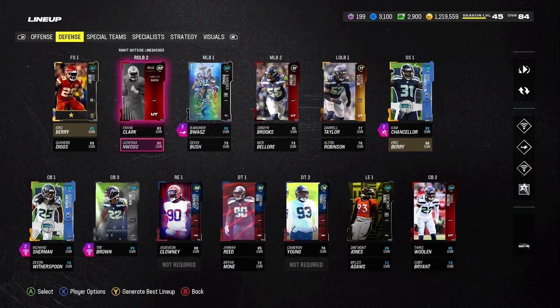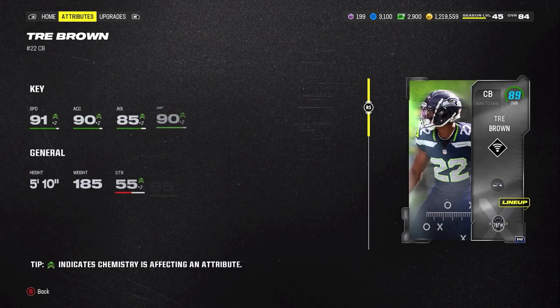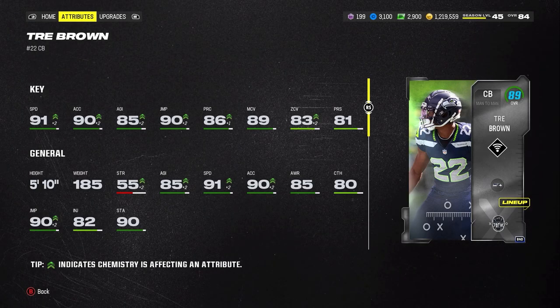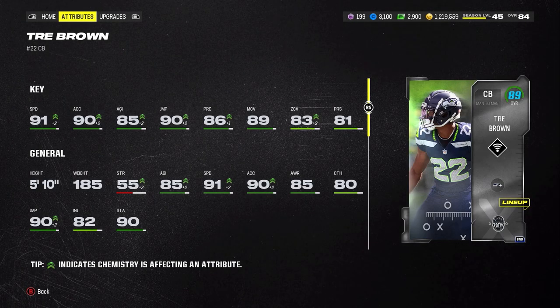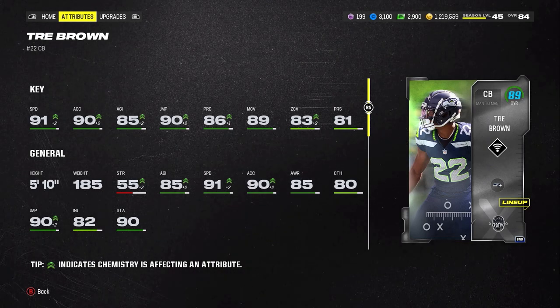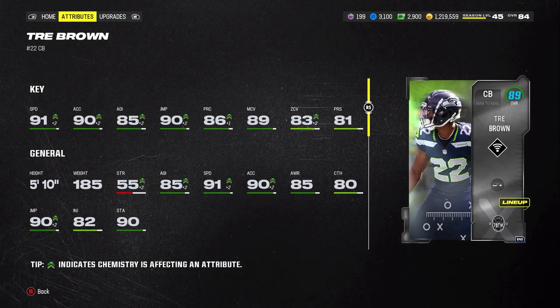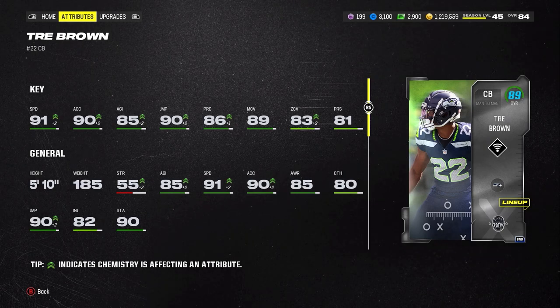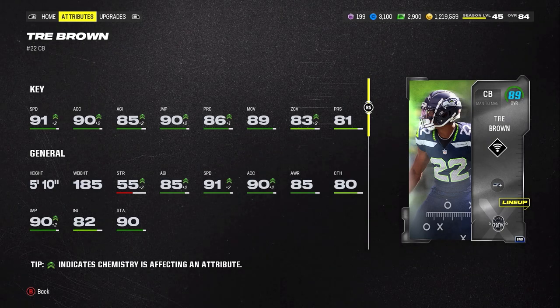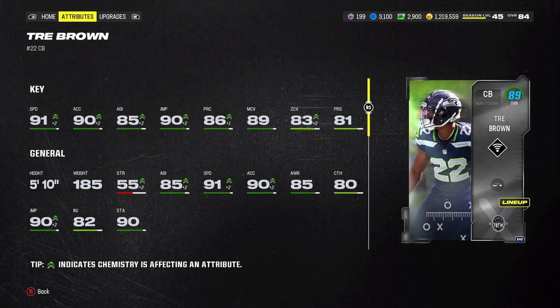The other card we have is Trey Brown — definitely a card I was excited for for Team of the Week. And to be completely honest, he played good. I don't think he played really that bad. I've been finding myself manning up a lot of my slot receivers to protect the seams, especially in cover 3 with my base defense, because a lot of people like to attack the seams. So having that 89 man coverage is going to be very, very helpful for that.